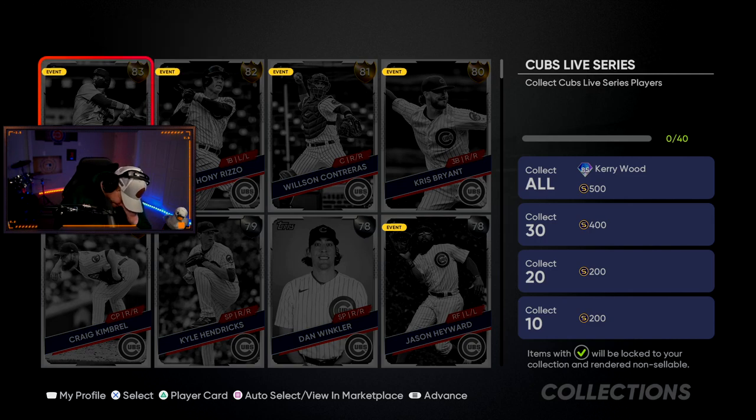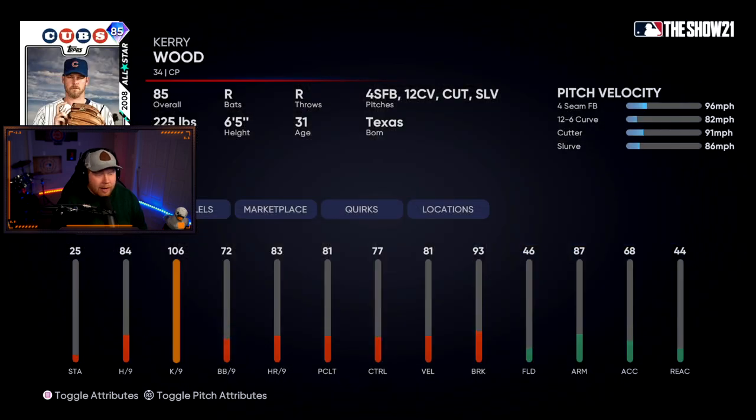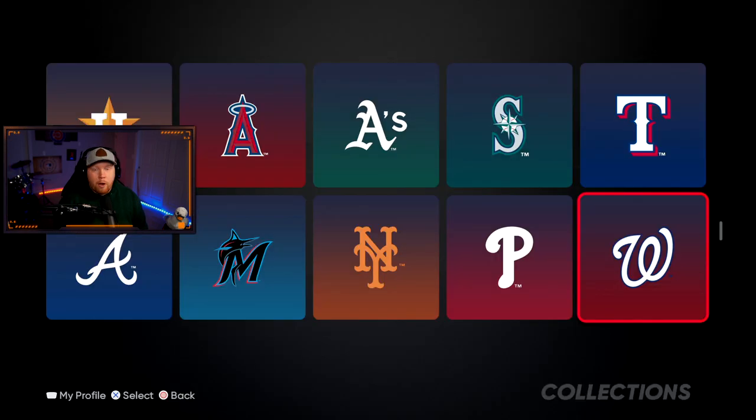My Cubs don't have a single diamond. Bryant, Rizzo, and Contreras are all down — Bryant down to an 80 overall. Their collect-all is 85 overall Kerry Wood as a reliever: fastball, curve, cutter, slurve, great per nines. This will be a solid reliever for a while.